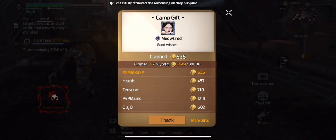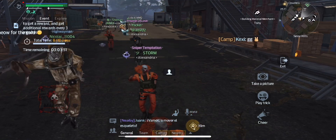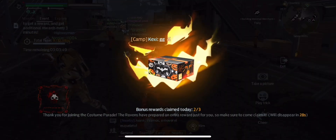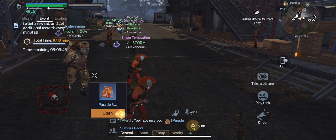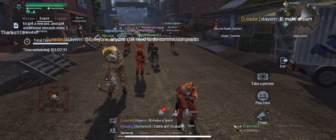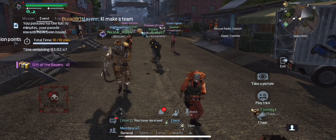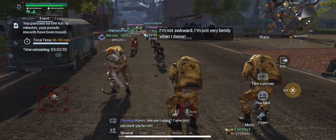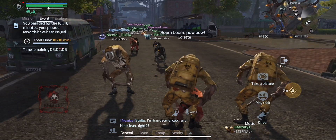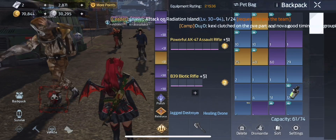This is just some gold that one of my clanmates sent us. This is one of the prizes that you get periodically during the parade. This is the prize box that you get at the end of the 10 minutes, and those pumpkin tokens that popped up on the left are some of the ones that I was talking about that you can get as a prize during the parade itself.